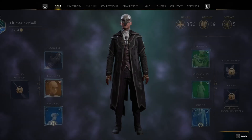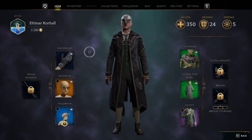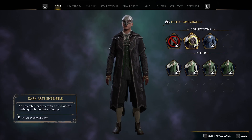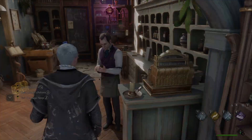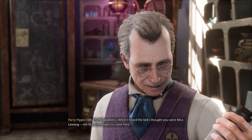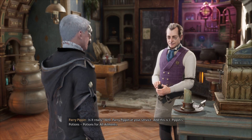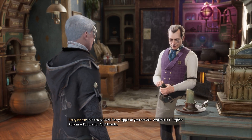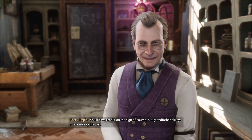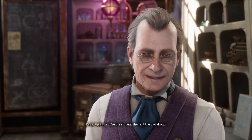I'm also gonna snag whatever is in here — a rugged fedora. We should probably put on the better gear we picked up. Pardon me sir. Oh thank goodness, when I heard the bell I thought you were Miss Lawang. I don't believe I've seen your face here before either. It's my first time in Hogsmeade, actually. Well, Perry Pippin at your service, and this is Jay Pippin's Potions — potions for all ailments. Grandfather always made me say it. How may I help you today? Professor Weasley sent me to collect some recipes — I'm new at Hogwarts.